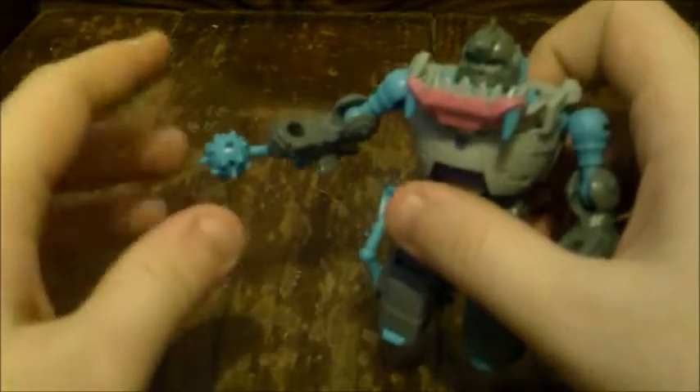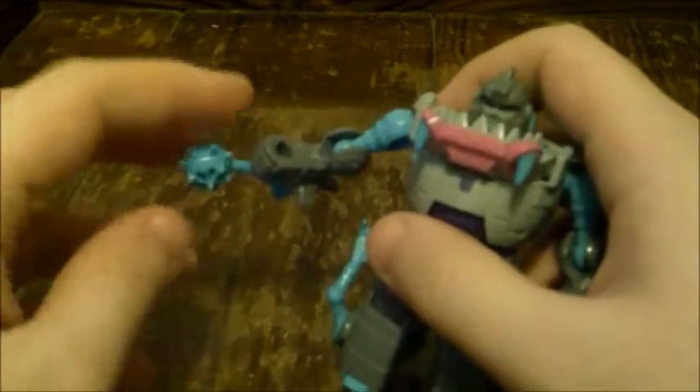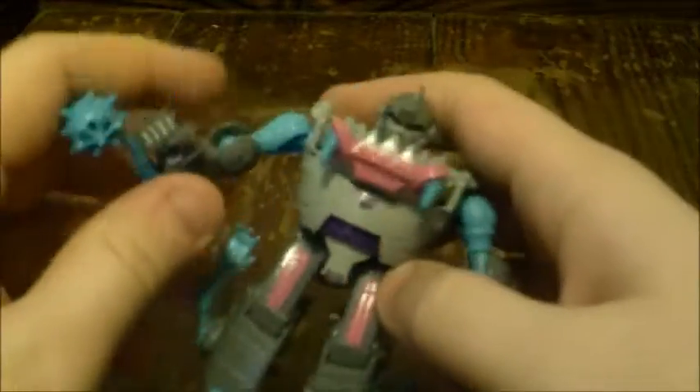One cool thing though: the bottom of where his foot was has a peg, so if you want the melee weapon underneath you can do that. Or if you have other weapons, he can actually carry like four weapons on his arms. That is a neat little thing — it kind of makes me wish I had multiple of these so I could completely quadruple arm him and have him go nuts just destroying everything.